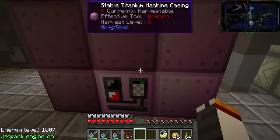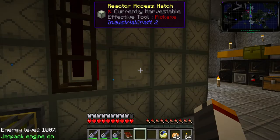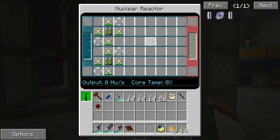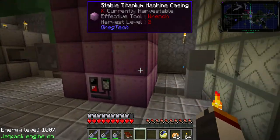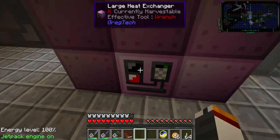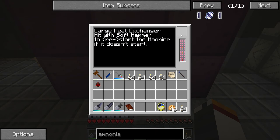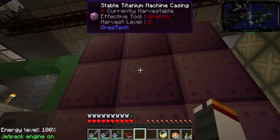The hot coolant goes down into the large heat exchanger. I'm not going to cover the internal layout — there are plenty of plans online. This setup is repeatable and will produce 384 eHU/s. One millibucket of coolant per heat unit — so at 384 HU/s I have enough coolant in the buffer to handle that. The large heat exchanger has two inputs and two outputs. Hot stuff goes in at the bottom — could be lava or coolant. There's also a circuit input I'll get to near the end.